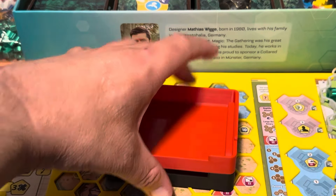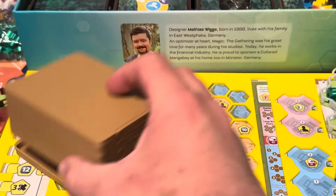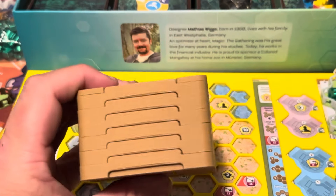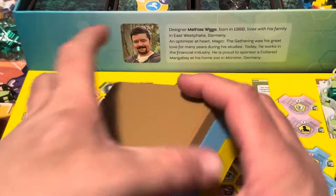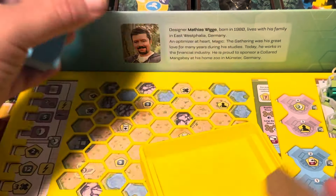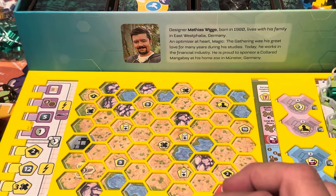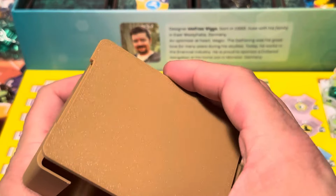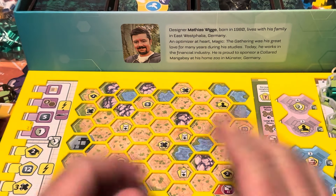There are still some more trays - smaller trays - for tiles that will still be in the game, like the institutes and the partnerships with zoos from different countries and continents. There's a place for the blue player and yellow player to put their stuff, and a place to put the cards - three of these in total for the cards. That's everything I got for this upgrade. If you guys watched the whole video, thank you so much for watching - don't forget to leave a like and subscribe. See you guys next time, goodbye!